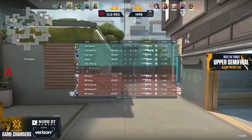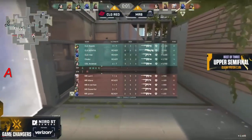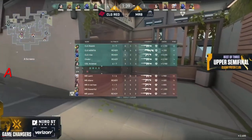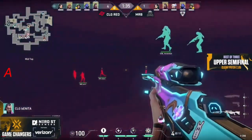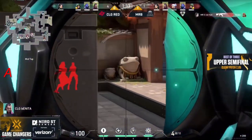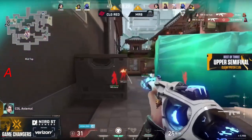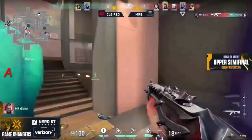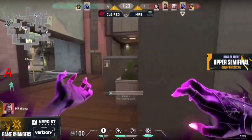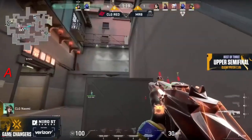Really helping with the confidence. Moon Raccoon still probably in a positive mindset here because they're getting the kills, they're getting to the sites. So once they can just find that groove — it took them a little bit to find it in the last game — they're going to be able to capitalize on it. And here we have our Sage, and again CLG Red three players push just falling right away at the beginning of the round within a couple of seconds.